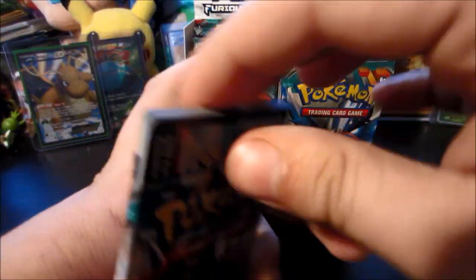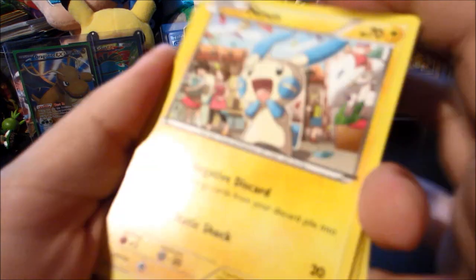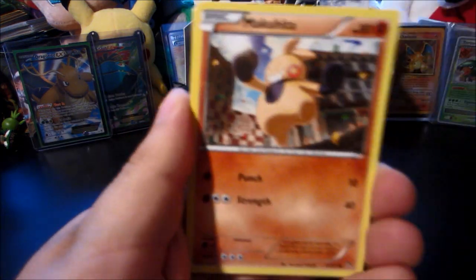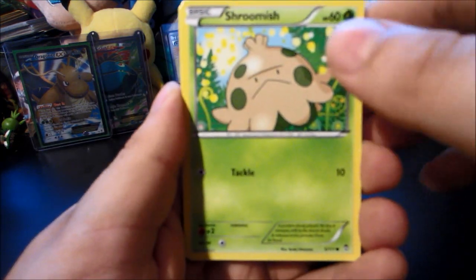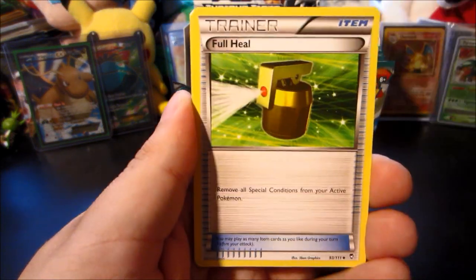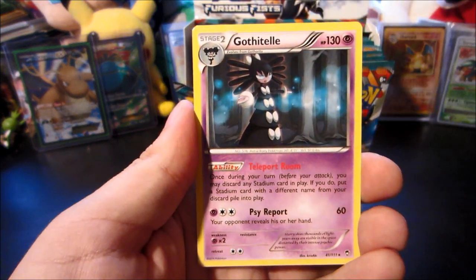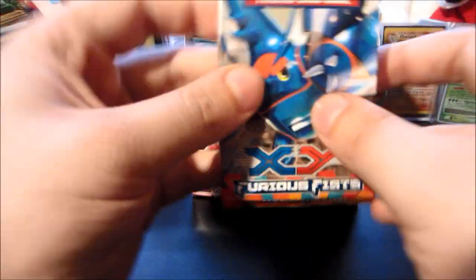Code — three, one, two. Start things off with a Meowth, Makuhita, Shroomish, Scraggy, Poliwag, Training Center full heel, Tyrant reverse is a Skorupi, and the rare is a Gothita. Was that two psychic rares in a row? I don't know — I wasn't keeping count — I know we pulled Jynx recently.